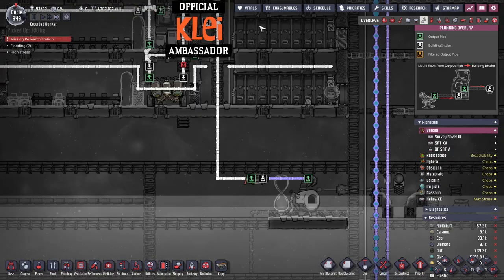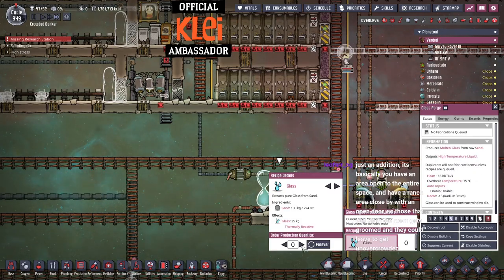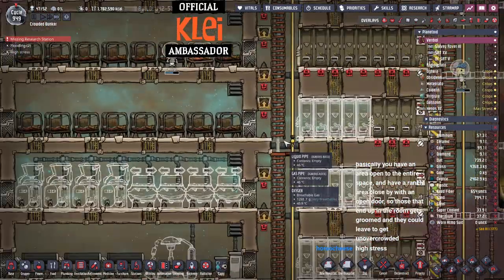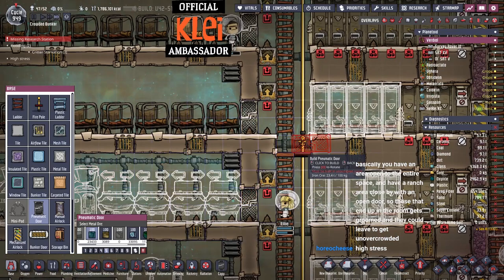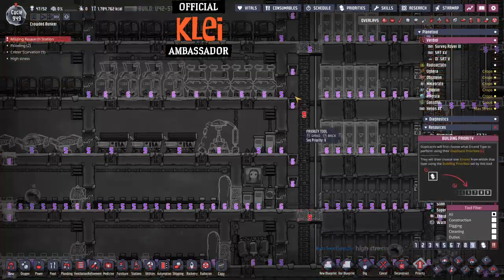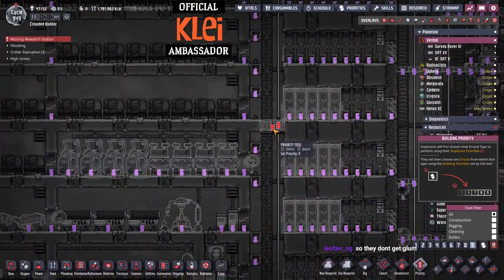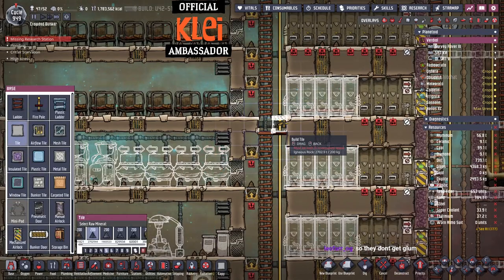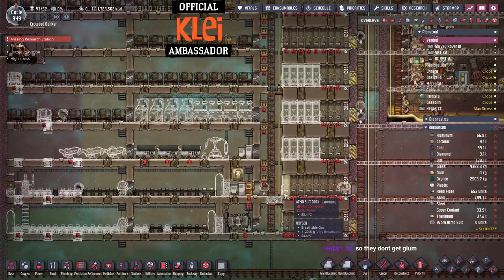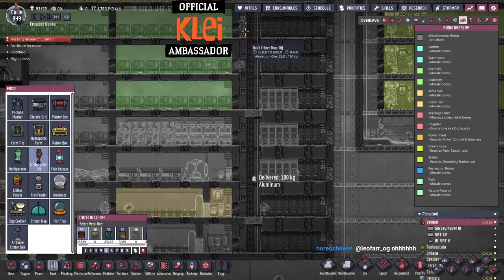We need to do wild planting in this side. We set this to like a hundred, and stick one on here — we can wild plant this. We're going to need a critter drop-off in here. How many critter drop-offs? I thought this through... aluminium, aluminium. But there's space for a critter drop-off here. Okay, I'm being a complete idiot — of course there's space. We can do one there, one there.